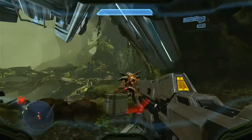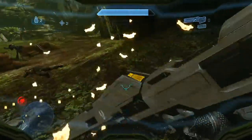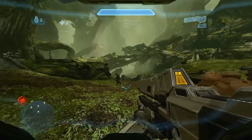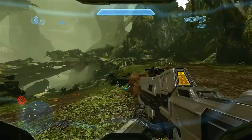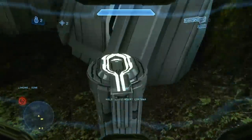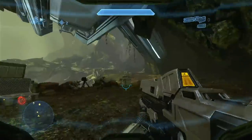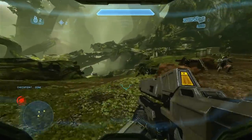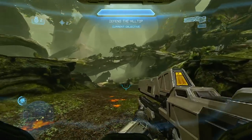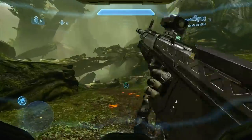Overall, the Railgun is the result of scientific breakthroughs following the Human-Covenant War that allowed for portable, hand-held electromagnetic launcher systems to be used viably in combat, versus extremely large and cumbersome equivalents such as the Gauss cannon on the Warthog, or the heavier platforms on the Cobra and rail cannon type turrets on UNSC starships. If one thing can be reliably counted on, it's immense technological advancements during wartime.